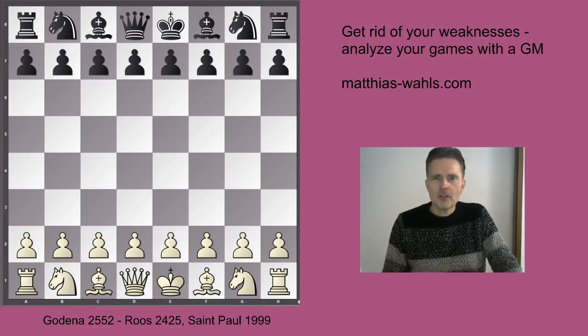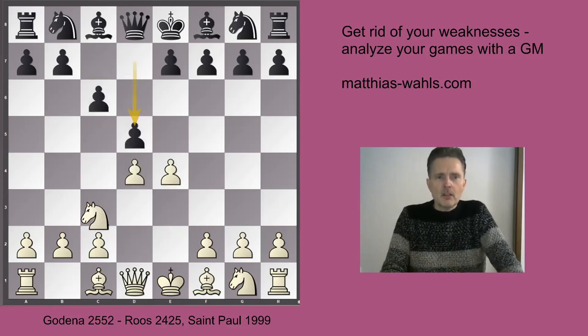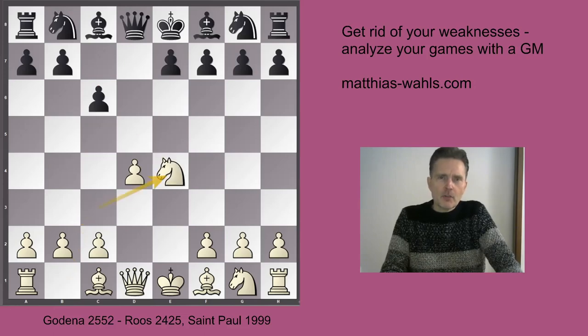Dear chess friend, you're about to see another refreshing attacking game, so better buckle up. We're looking at answering the Caro-Kann with the mainline knight c3, and Black responds with the Capablanca variation, bishop f5.